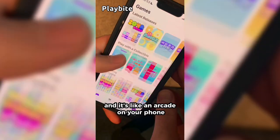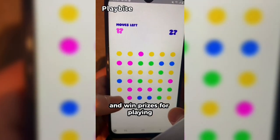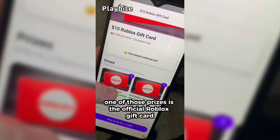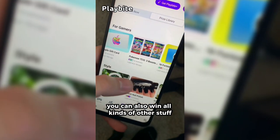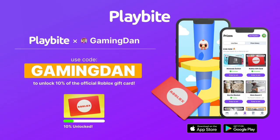But if you are ever in need of Robux, go ahead and download this app called Playbyte. It's like an arcade on your phone. You guys can play fun games in a single app and win prizes for playing these games. One of those prizes is the official Roblox gift card. You can also win all kinds of other stuff, from electronics to snacks to cool fidget toys. Go and download Playbyte today, linked down below, and also use code GAMINGDAN. By doing so, you'll be 10% of the way there to earning your first $10 Robux gift card.